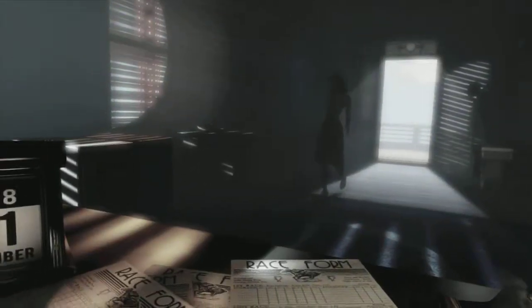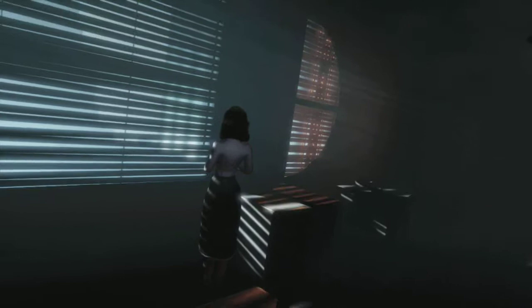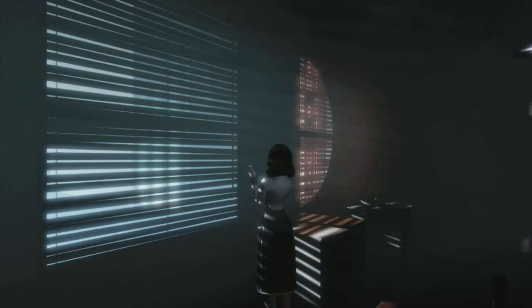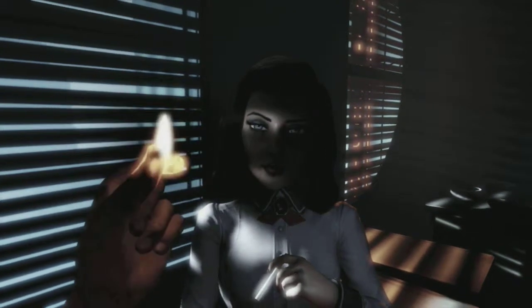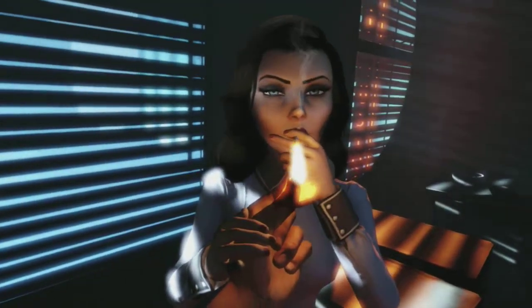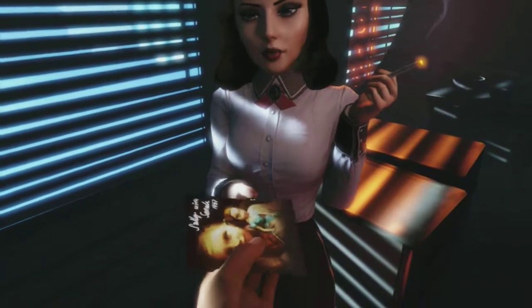We're closed. You don't look the sort who can afford to turn down legitimate work. What do you want? How about we start with a light? You got a name, miss? Elizabeth. You can call me Elizabeth. What can I do for you? There's a girl who needs to be found. Maybe you've seen her.